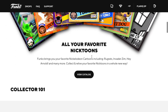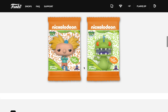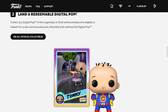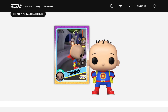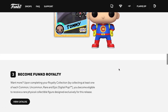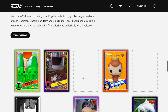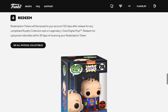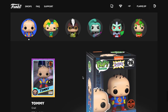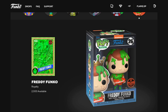Let's have a quick look at what we need to get what we want. The premium pack has the Reptile on it and the standard pack has Hey Arnold on it. If you manage to pull the grail - there are 999 made - that's Tommy in some sort of space suit. And if you want to become Funko royalty, we need to collect all commons, uncommons, rares, and epics to get the Freddy Funko, which looks really cool. There are 2,000 of those.